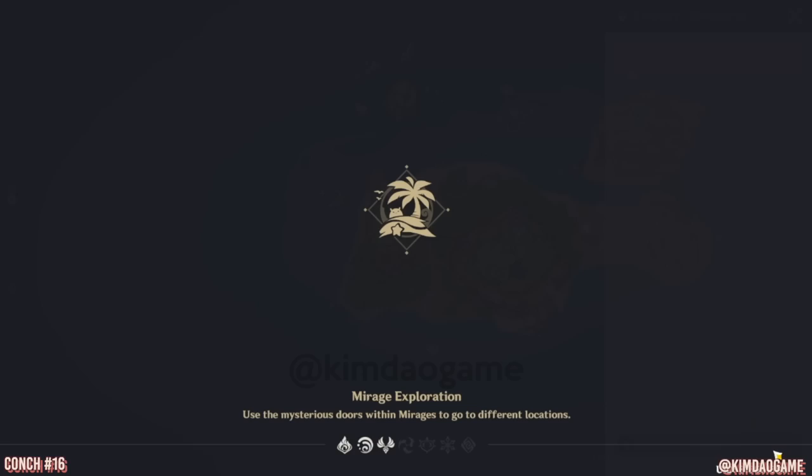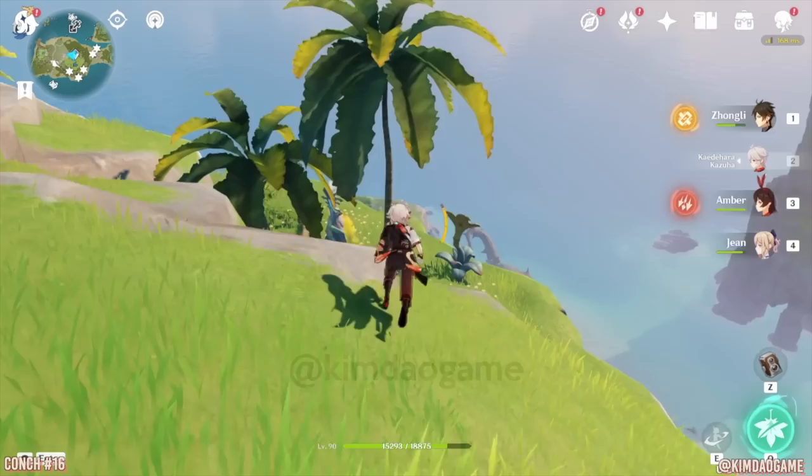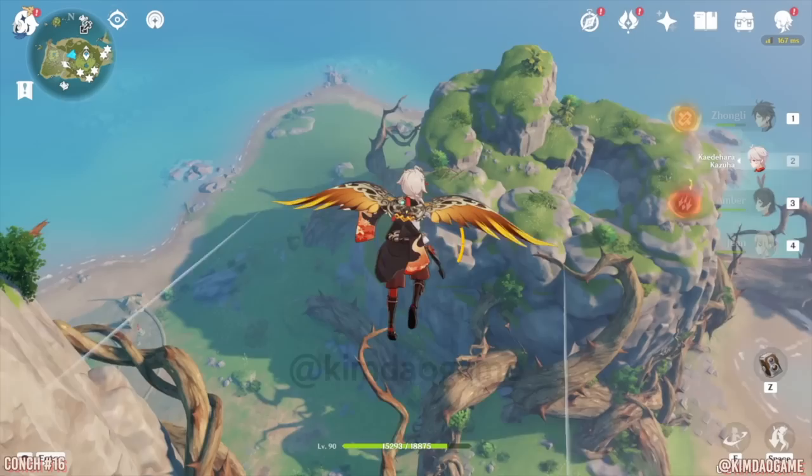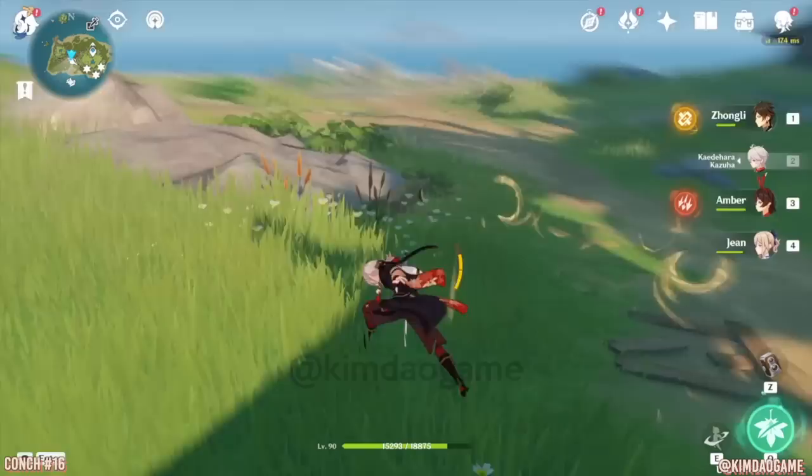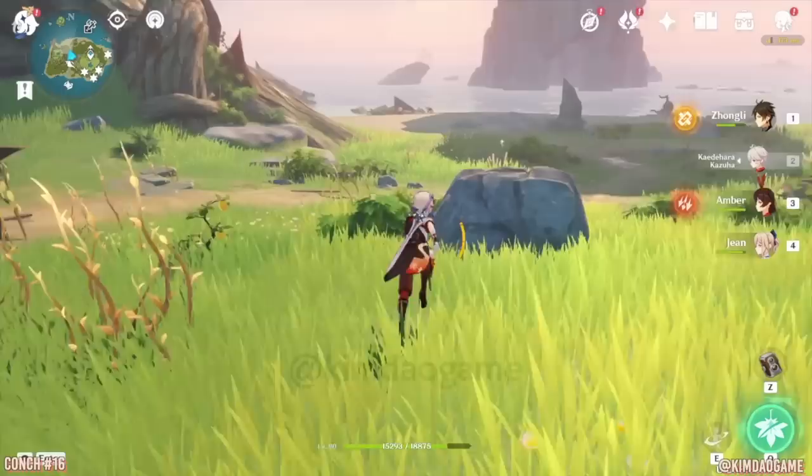So we are going to teleport to Broken Isle. At the teleport waypoint, if you just head west, you will get a notification that there is a conch nearby. But if you try and follow that marker, you will find that there's no conch. I was walking around for a while trying to find this — I was going through caves and everything. But finally, I found it.